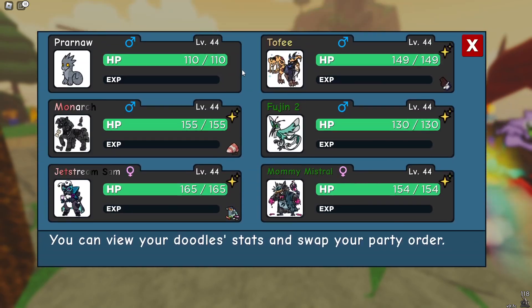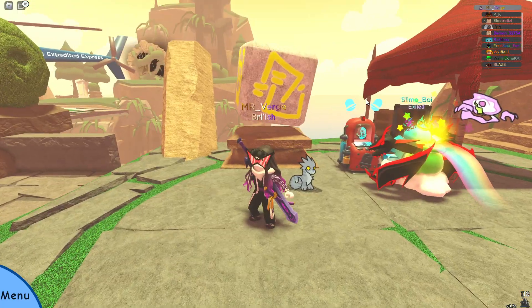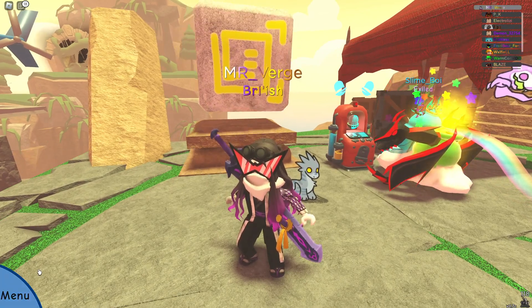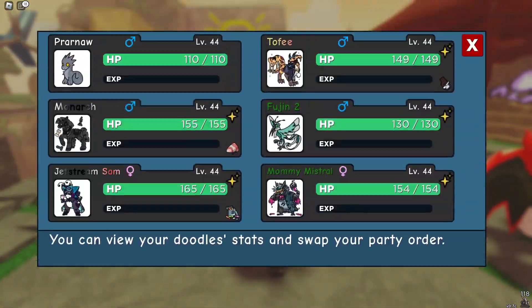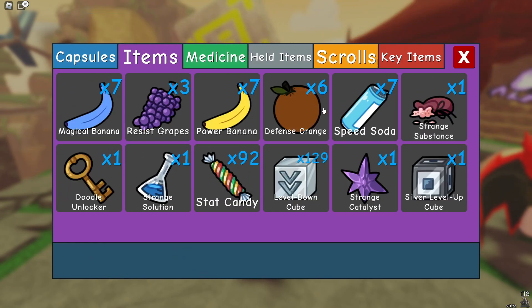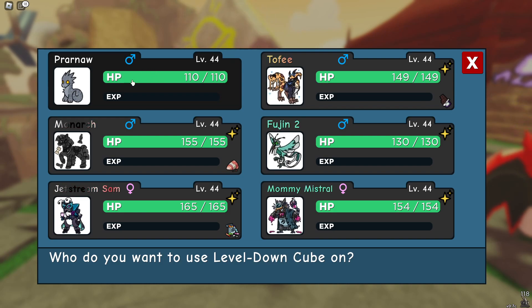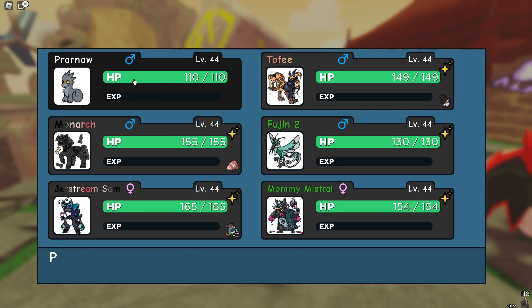Pranar — I'm not sure how to say it — was added this update. Whenever you get it, it'll be level 44, and it actually evolves at level 44, which is a bit annoying. But I think you can find the evolved one just during your adventures, but if you want to evolve it yourself...